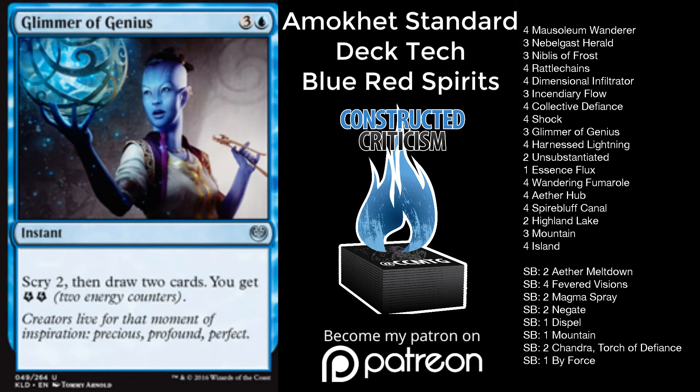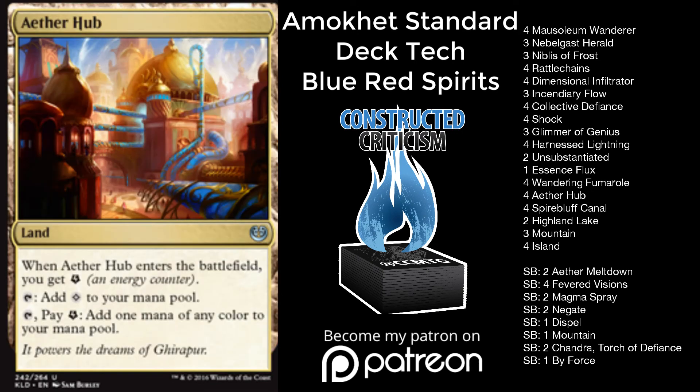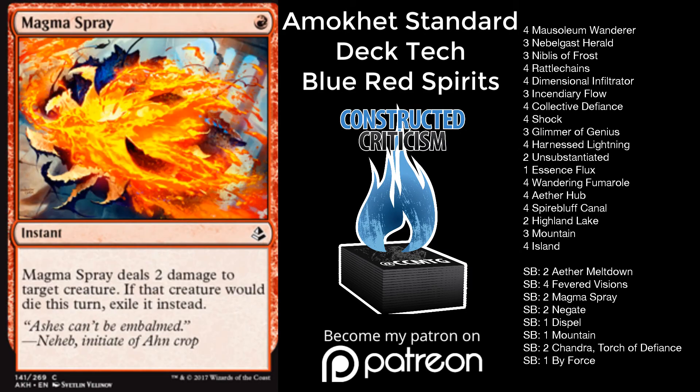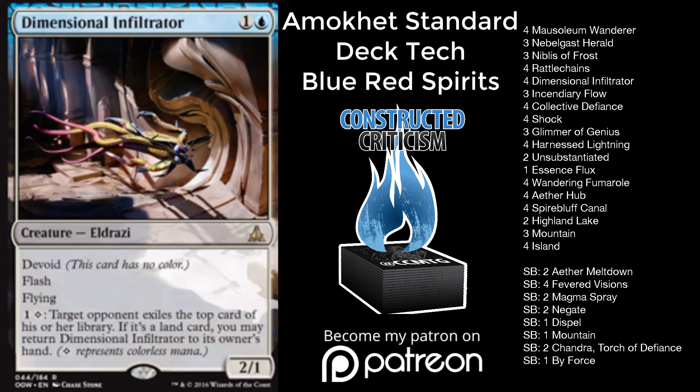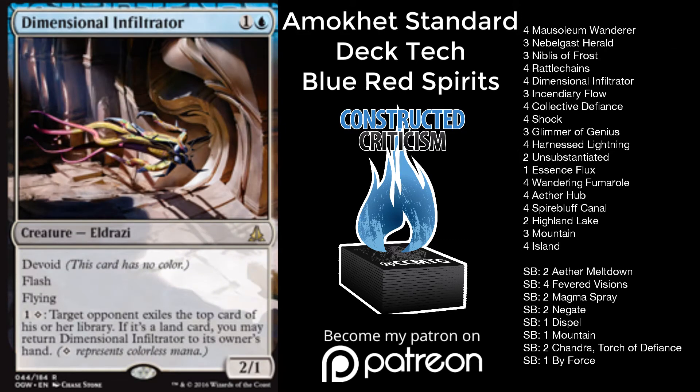Harnessed Lightning and Glimmer of Genius combine to let you kill things a little bit bigger, as well as fix your mana for Aether Hub. The deck overall just has everything it needs to be successful in a world that isn't surrounded by Copycat combo being so good against Black-Green. Post-board, you can start to do things against vehicles, and if Copycat gets banned, I think the deck is in an even better place. Dimensional Infiltrator — while you did lose Shivan Reef, you got Aether Hub, so you can still activate this card's ability.